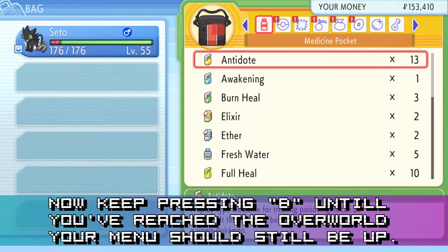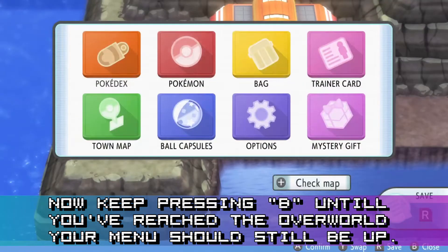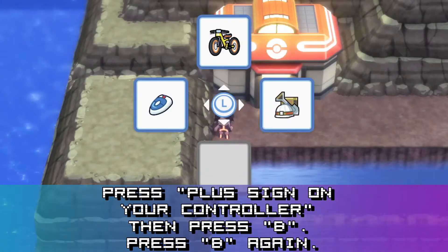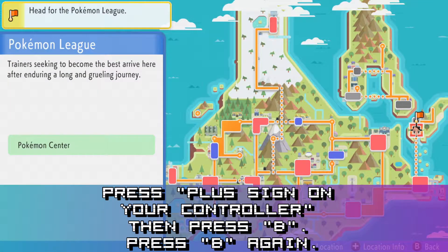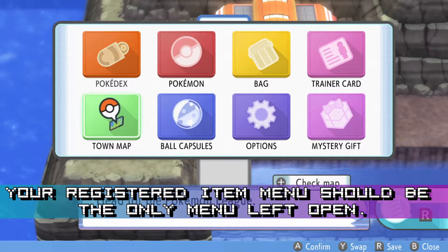Now keep pressing B until you've reached the overworld — your menu should still be up. Press the plus sign on your controller, then press B, then press B again. Your registered item menu should be the only menu left open.